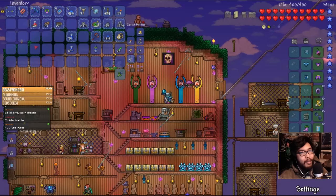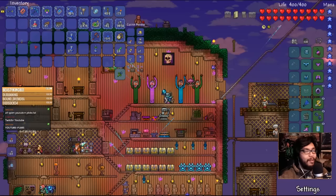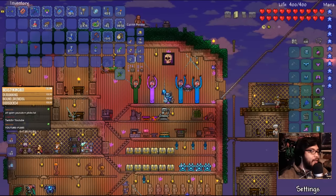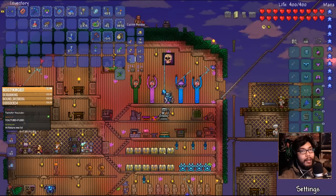I did a little bit of farming off screen. Went to the jungle, got some jungle spores, stingers, and some vines. I can now make the equivalent of the water egg, which is the grassy egg.